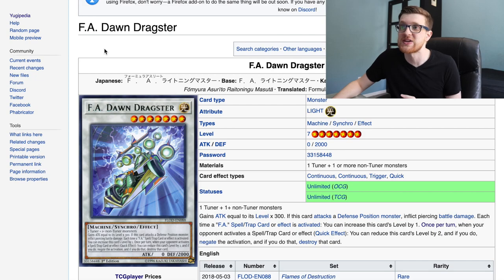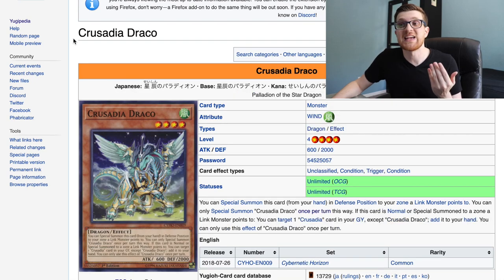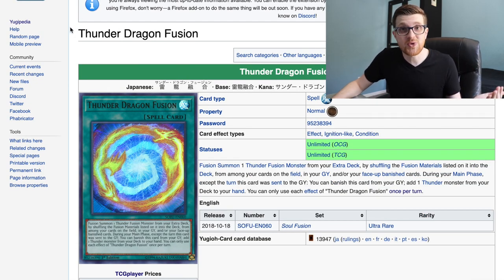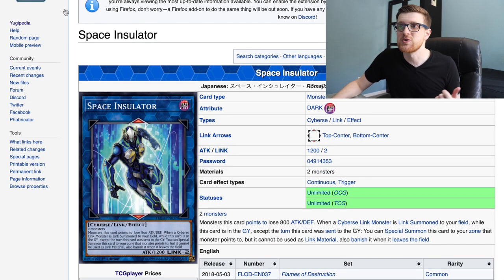Quickly touching on some super rares: Dawn Dragster going from rare to super is really nice, very good for your Pendulum decks. Crusadia Arborea going to super, for your Crusadia Thunder decks. Draco — very pivotal in the Guard Dragon engine — going to super. Cyber Dragon Herz was an ultra, now going down to super, making Cyber Dragon players have more accessibility to that card. Rev System — same thing. Thunder Dragon Fusion — originally an ultra, now a super. Afterburner is not the most expensive card, but cool to see as a super.